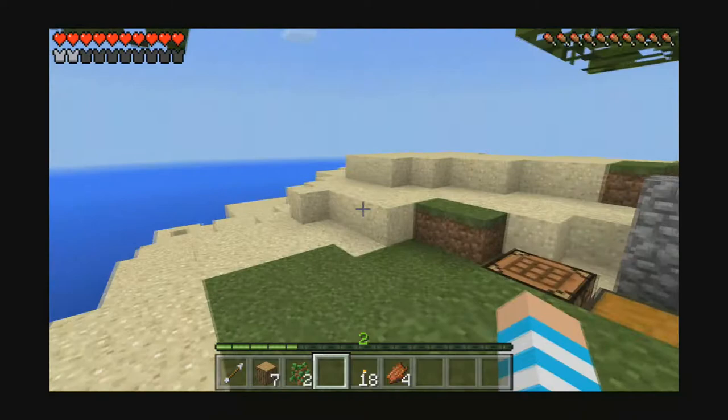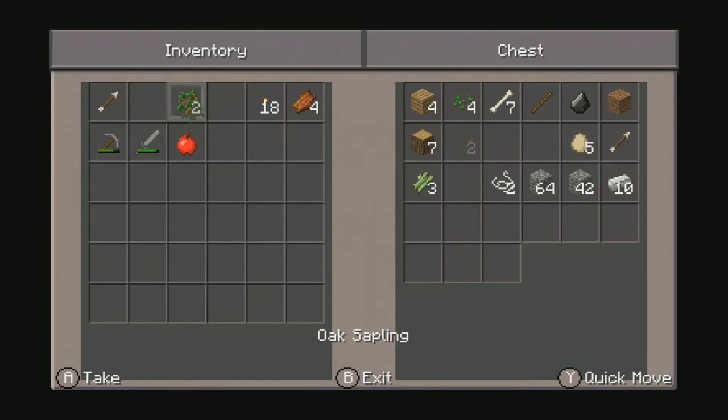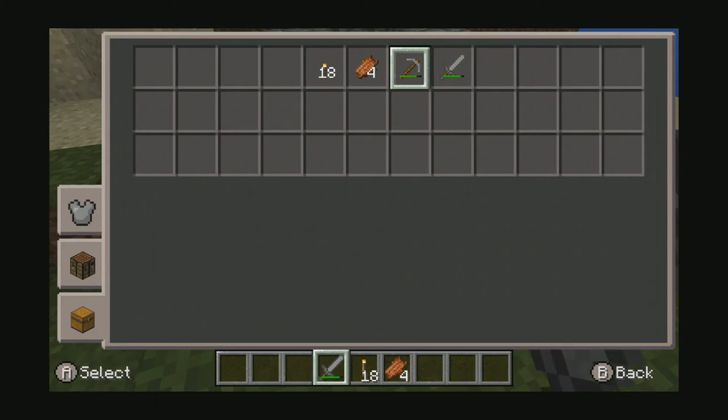I need to get rid of this cobble — I was trying to hide from all the mobs, there were so many of them. We actually need torches like crazy. Well, we have torches. I'm going to drop this stuff off and then we're going to place some torches here. Actually, I really need to move this stuff around.